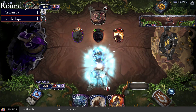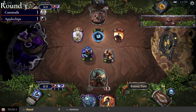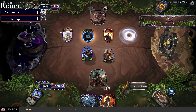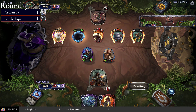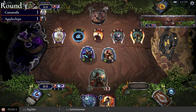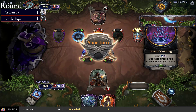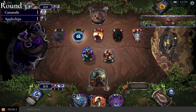Apple Chips plays Permafrost plus a four-drop. Gleaming Granite — that's actually pretty funny and a really good draw for Canada, because now Canada can attack with two units and get the Tandem attack without having to put the Hound Master in combat. That leaves them attacking with two four-fours next turn.